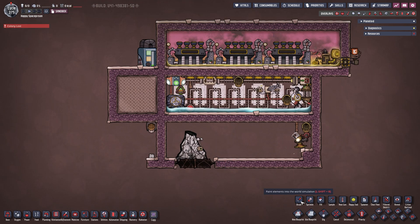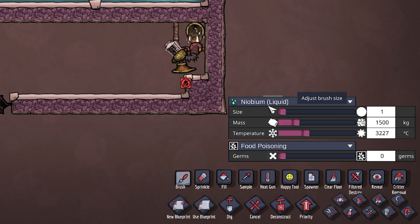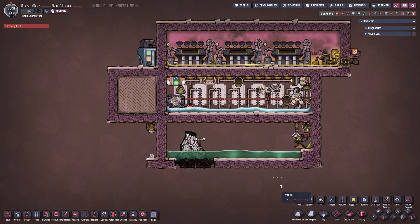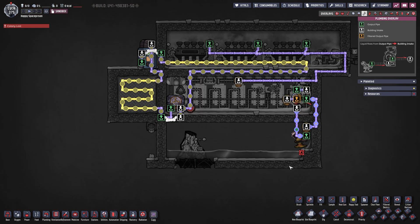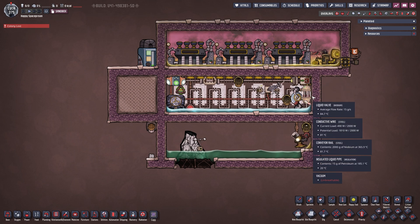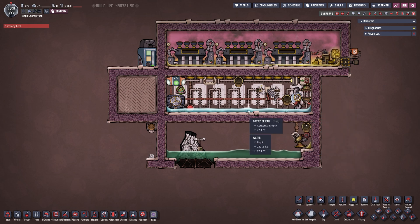So let's actually start the system up now and see what happens. Using the brush tool I'm going to put Niobium in here — liquid of course — 1,500 kilograms per tile at a temperature of 3,227 degrees Celsius, the same temperature it comes out of our volcano. Let's fill this up and see what happens. In F6 overlay we can see Niobium coming up, being put to the left into our steam chamber. Then our autosweeper picks it up, puts it into the conveyor loader, and it sends it around. It will heat up our water down here quite drastically — we should have steam any second now, already at 74 degrees and rising.